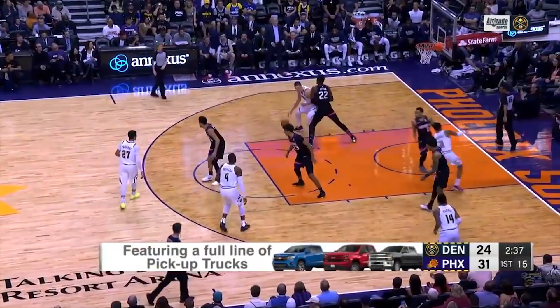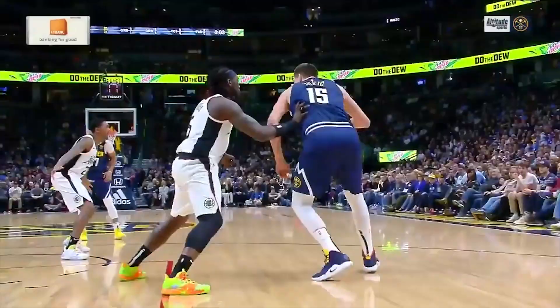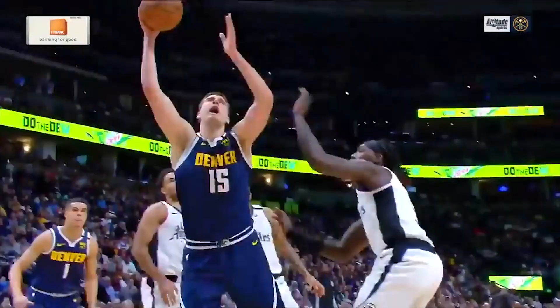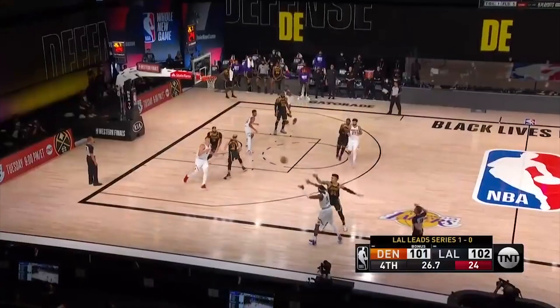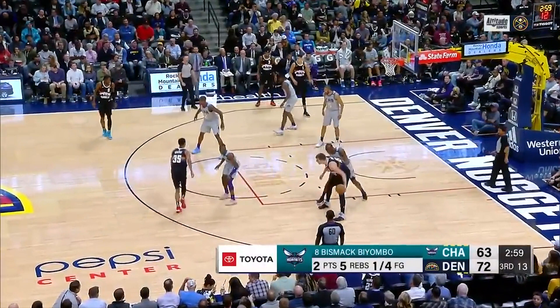In the low post, the guy's a bull. He's 7 feet, 280 pounds — you have to deal with him when he's on the block. He's really trying to get to that right-hand hook at all times. First thing I noticed: he's never really posting on the block. He's either in that mid-range area or up the lane. If a coach is telling you to post on the block, that's old-school basketball — it limits you. If you're a little up the lane or in the mid-post, you have way more options to work with.